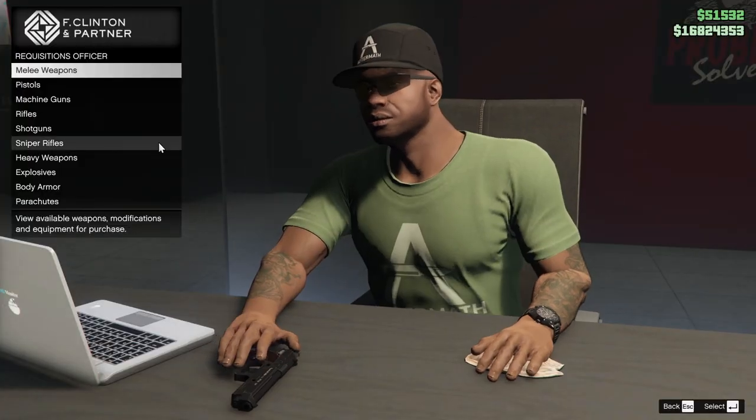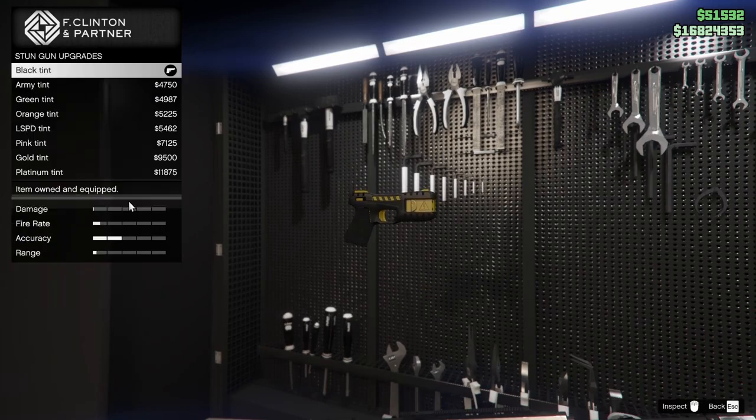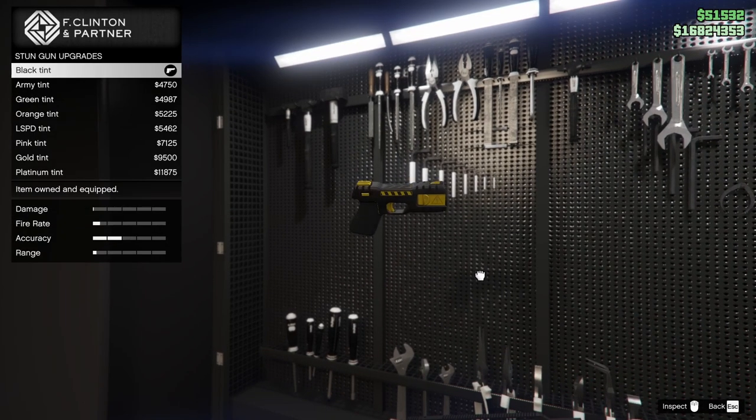The requisitions officer. Now to unlock the stun gun, it is in the pistols section and it is right at the bottom. It costs about $356,000 to buy. I have already purchased it.